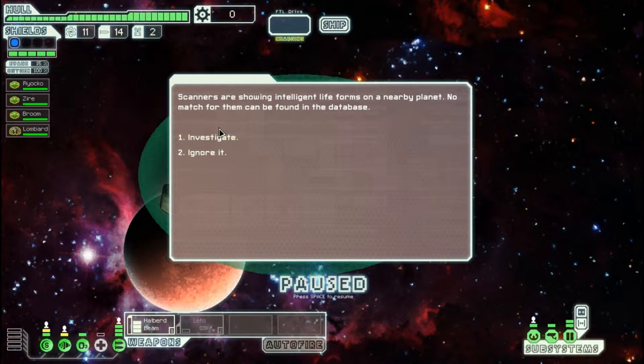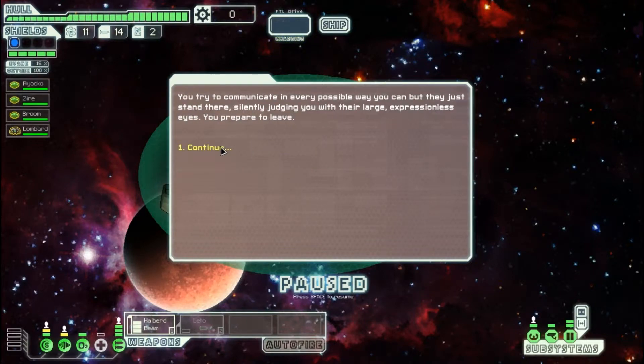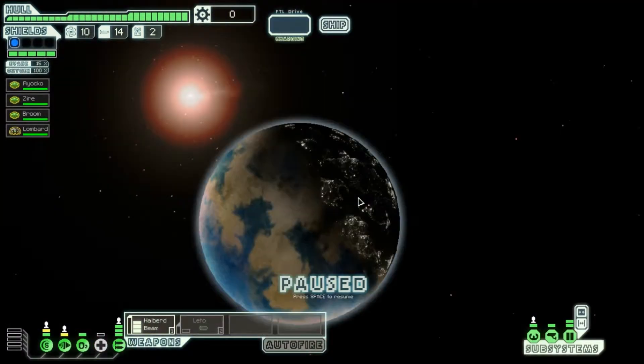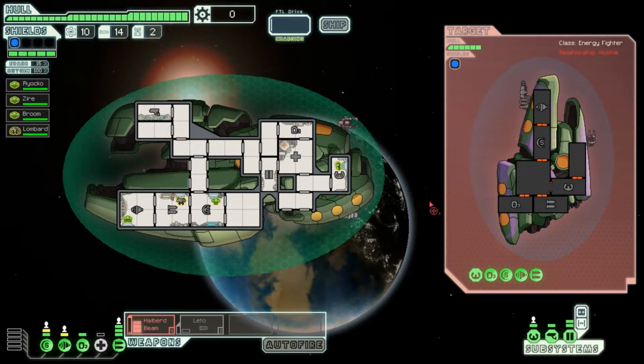Wow, there's life forms on the planet — we'll investigate it. I don't think we can talk to these guys. We'll try to communicate peacefully and nothing happens, so let's move on. We'll jump here and then up here — we should have enough time to get up there. We might get into a battle or two, which will be fine so we can try to get some scrap. We'll actually fight this ship because we haven't been getting many fights — we need to fight to get some money.